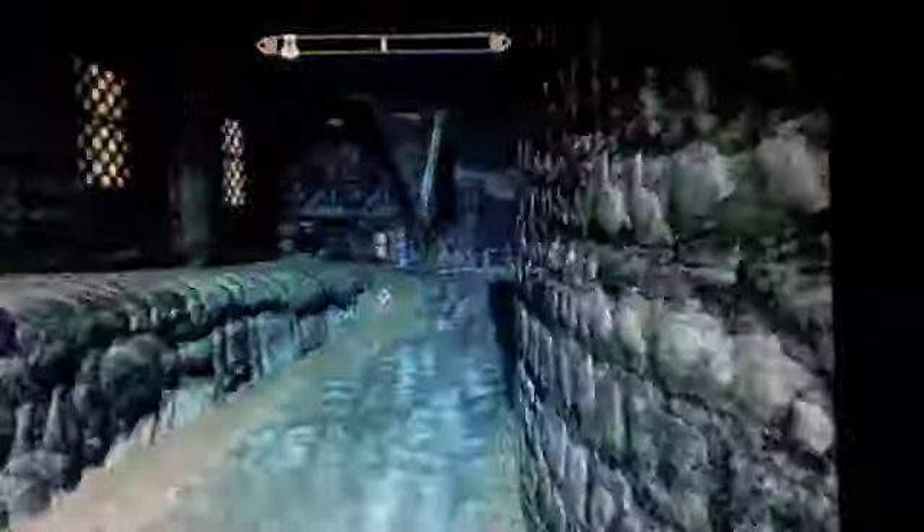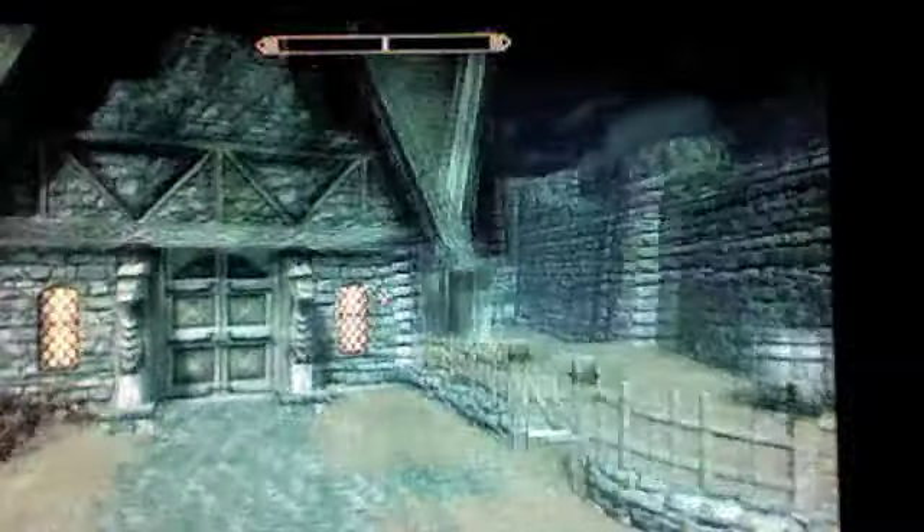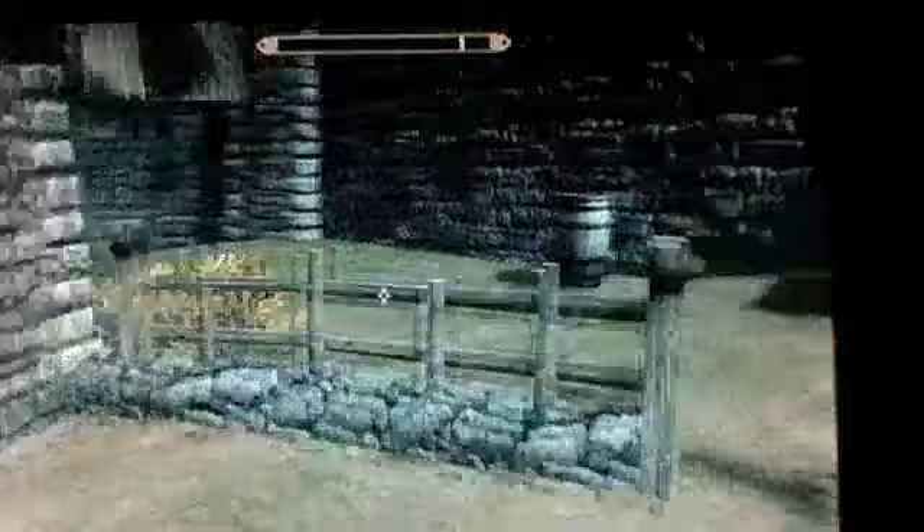The next Thief Cache is, you're going to walk up into the cow pen next to House Greymane, and it's going to be tucked up directly in the corner next to the cow.